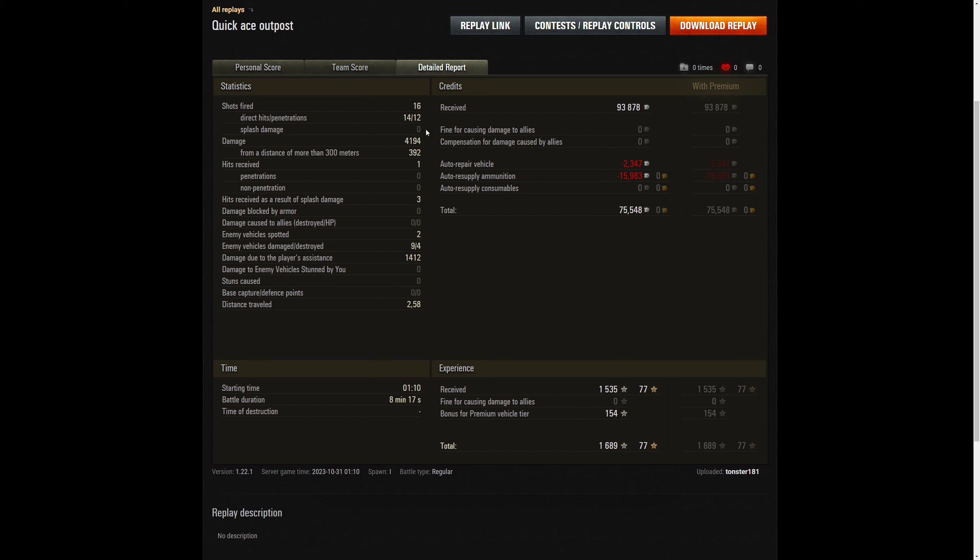That was 16 shots, 14 hits, 12 pens, plus 1400 assist damage - bringing us to 5600 combined in a Tier 8 premium in an eight-minute game. This tank likes longer games because the reload and aim time are so long. We ended up with 75,000 credits on a standard account and 1689 XP for the crew. If you have any questions about the T-34-3 I can probably answer them. Thanks for watching, catch you next time - Tonester out.